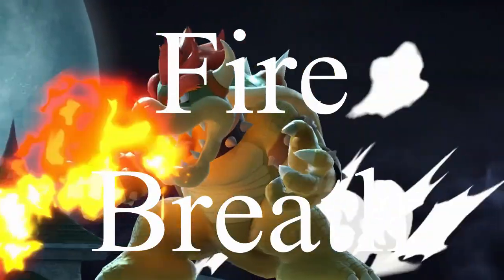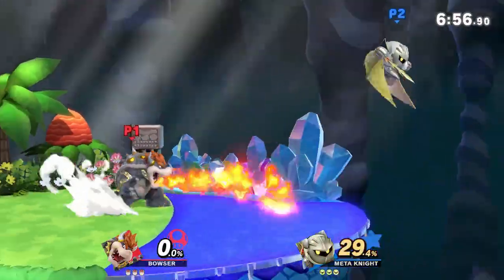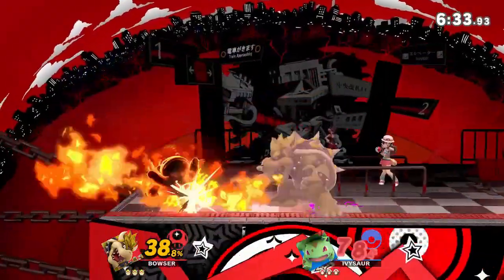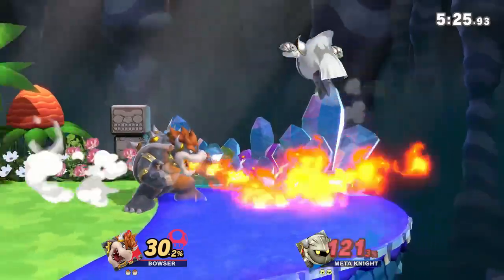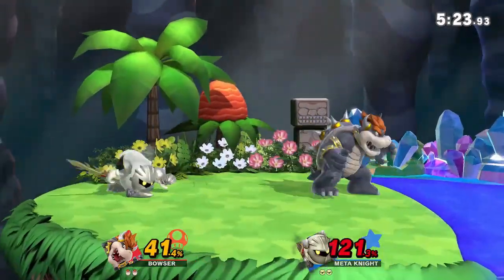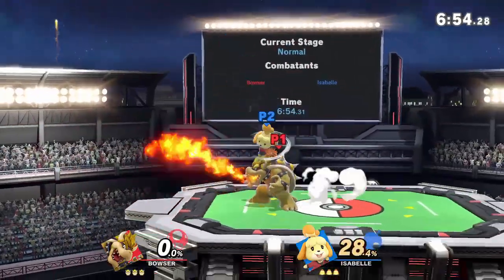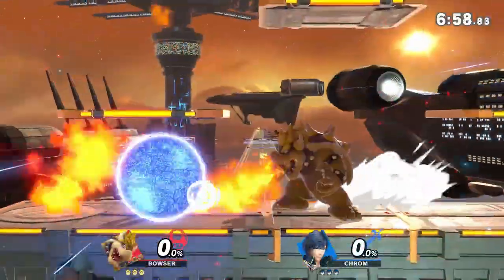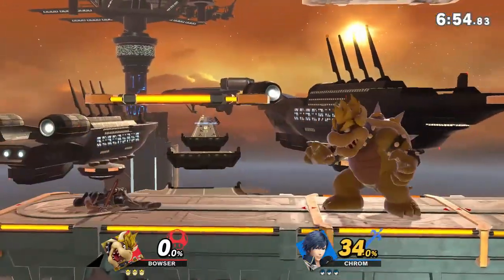While Bowser's fire breath may seem like a slow move that you could easily avoid, you'd be surprised at how many victims fall prey to it. A good Bowser cornering you with a flame can quickly give you 30% damage within a matter of seconds. You can't shield it, so don't even try. If you see it coming, move away and jump over it. Bowser is slow to end this move, so try to hit him from the air as quickly as possible. If you can tell that he will have time to pull up his shield before you hit him, then don't attack.